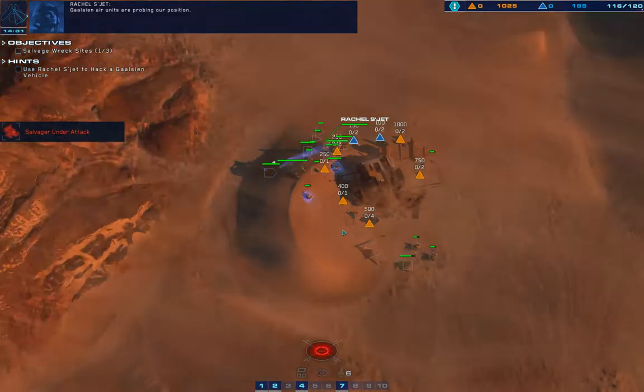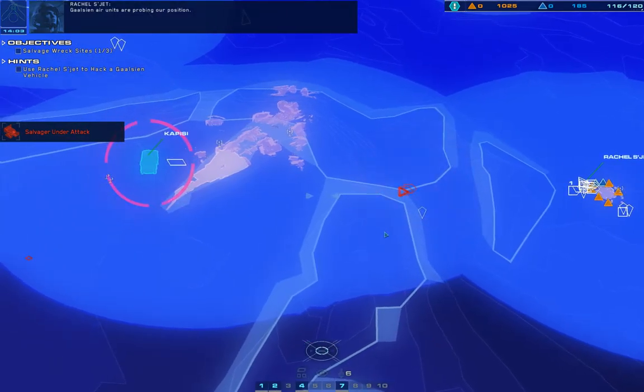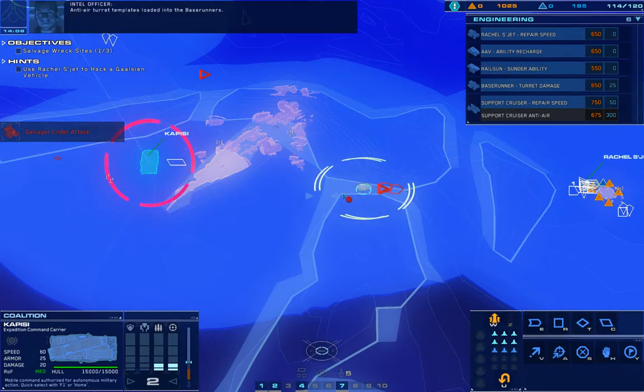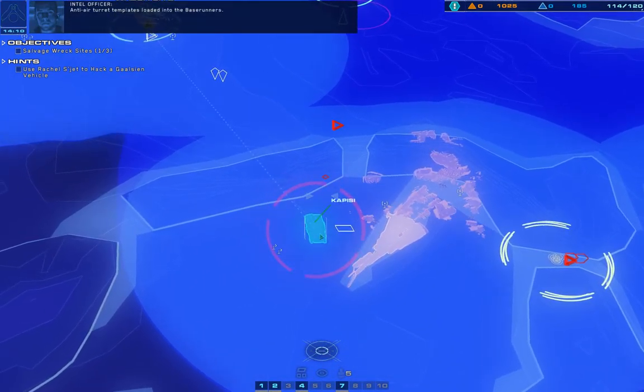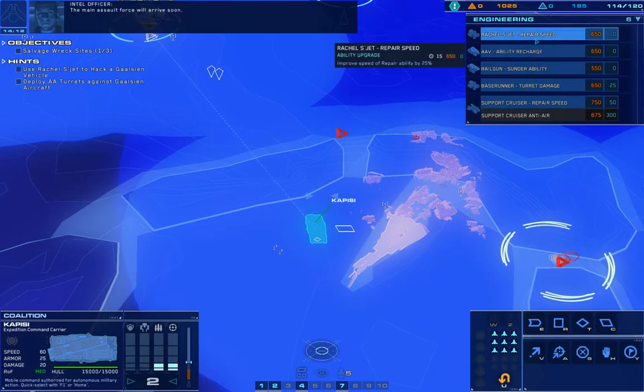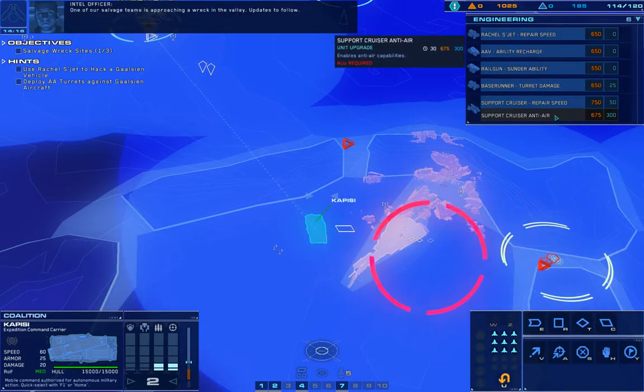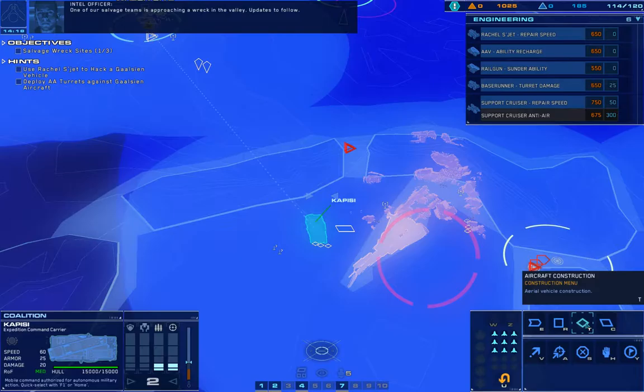We've got a salvage. Galician air units are probing our position. Anti-air turrets now available for construction. Anti-air turret templates loaded into the base runners. Attention — the main assault force will arrive soon. One of our salvage teams is approaching a wreck in the valley. Updates to follow.